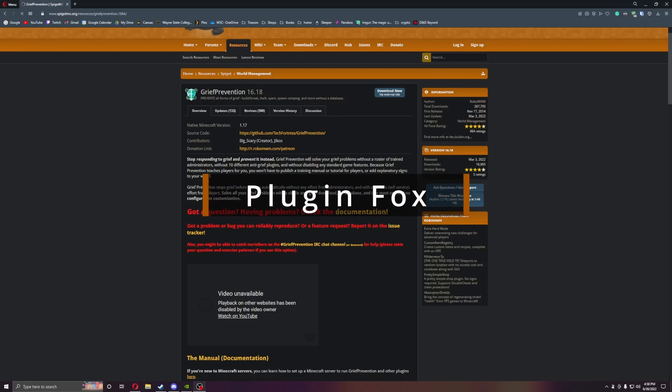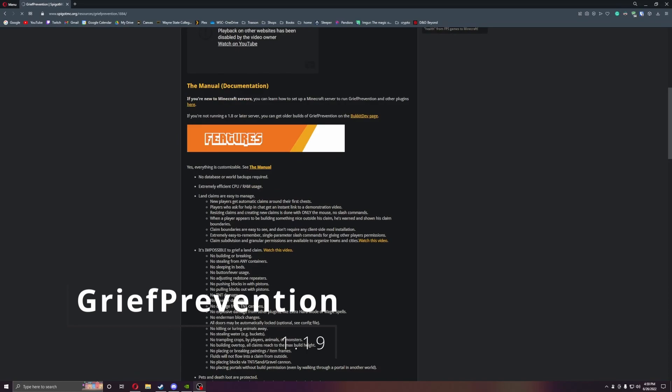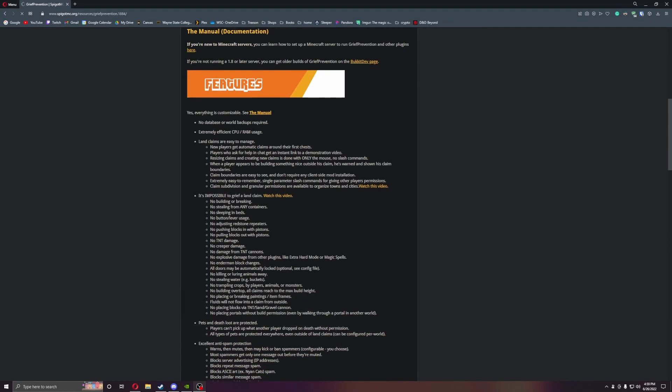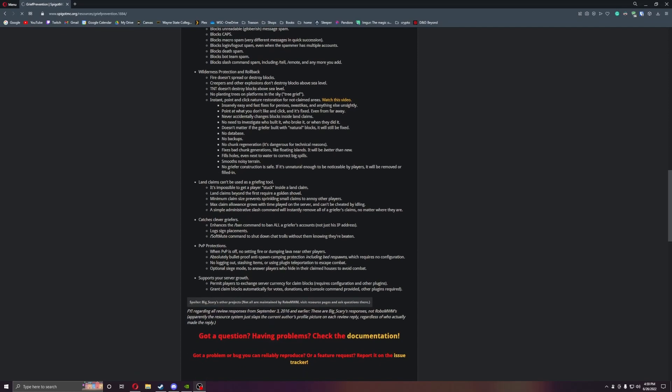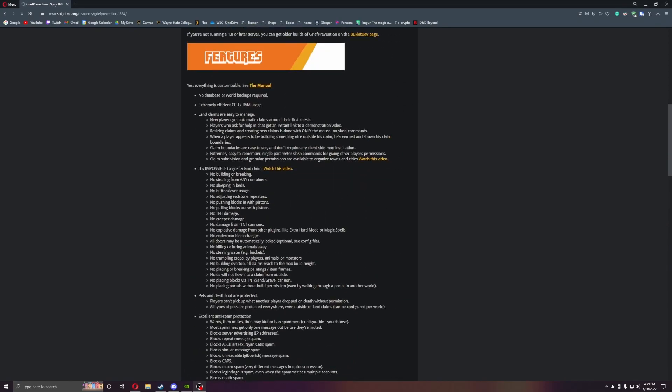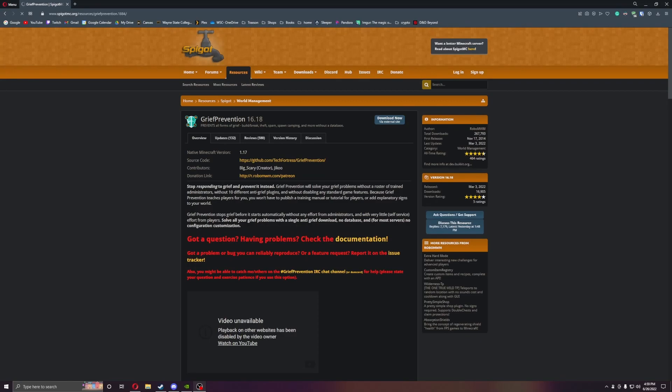Welcome everyone, this is Plugin Fox. I am back with another plugin for survival — we are doing GriefPrevention. GriefPrevention is a great plugin because it does a lot of features all-in-one: land claims, spam protection, rollbacks, griefing tools, PVP protection, and a lot more with some add-on features as well. Let's get started.